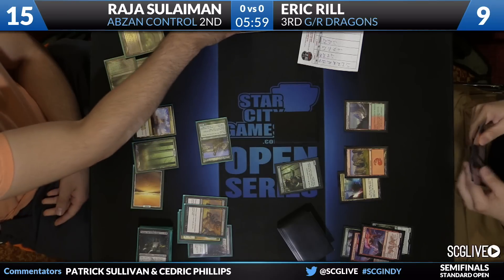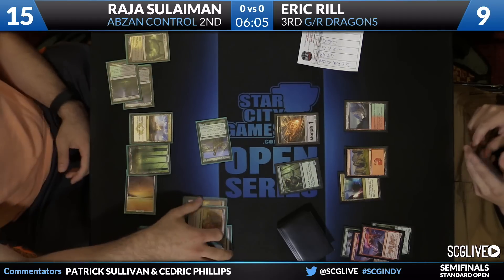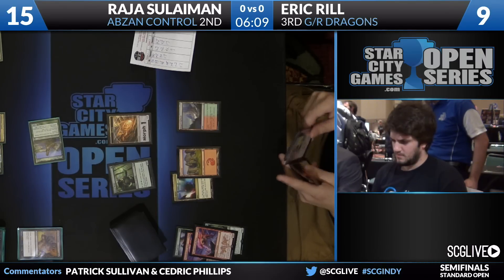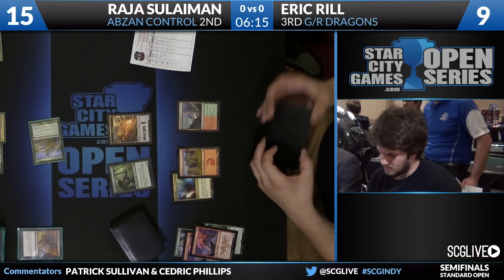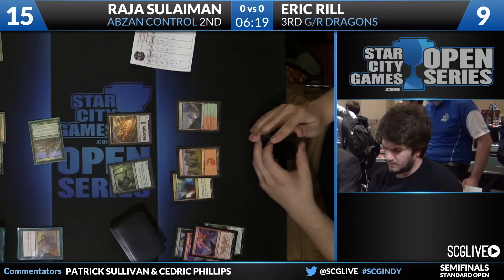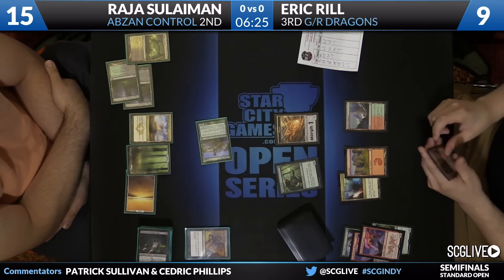He knows if this game goes on for a couple more turns, he's not that likely to win because Eric has so many more spells in hand. And once Eric just starts drawing some mana, he's going to deploy some really powerful stuff. So he's capitalizing on the fact that Eric is bottlenecked on mana, that he's had to tap a mana confluence several times over the course of this game, and he's going to just try to get on the offensive a little bit. It's not where he wants to be in the matchup, but that's where this game has directed him.